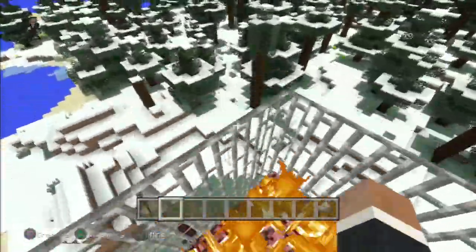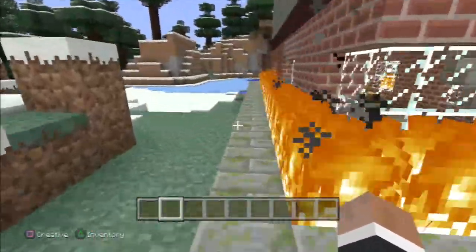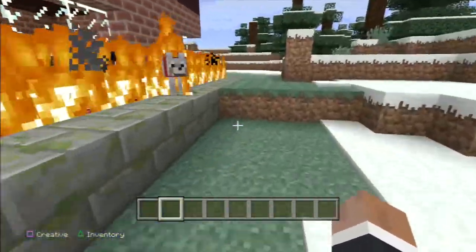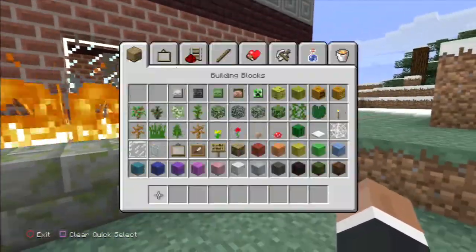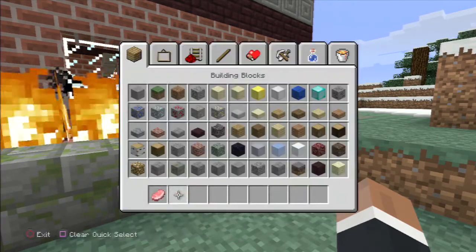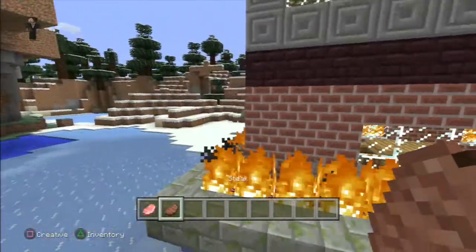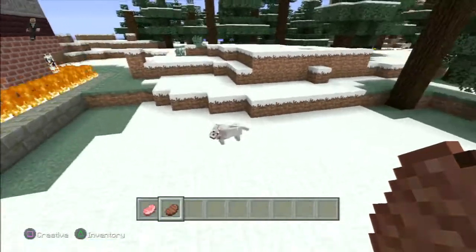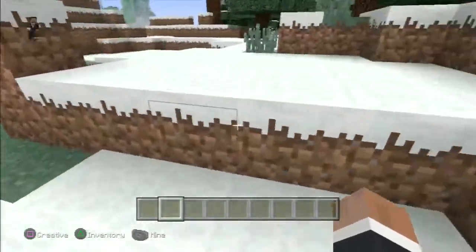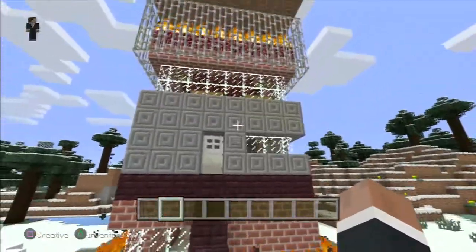I decided to put netherrack and light it on fire. For those who don't know, if you set netherrack on fire it burns forever, which also acts as a light source at night. My dog is being really dumb — I think he almost died but he's okay, I'll just keep feeding him.